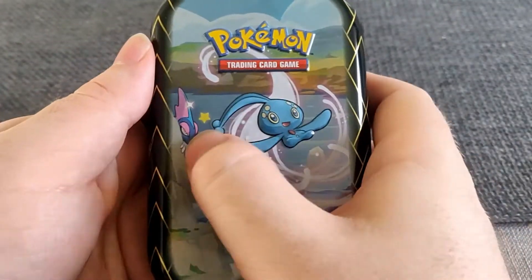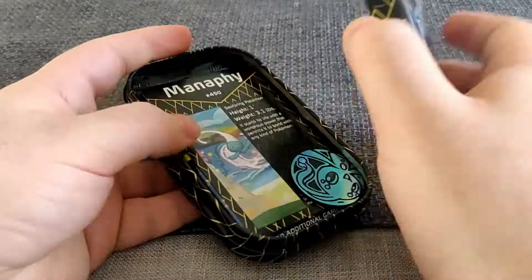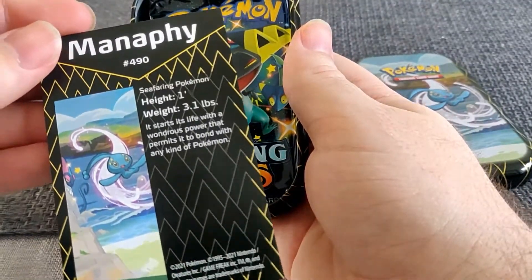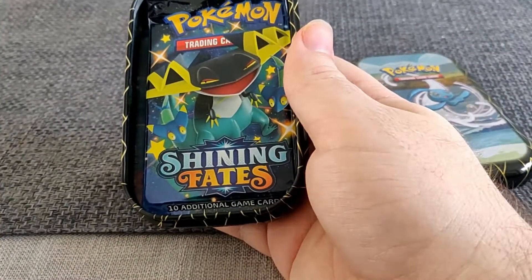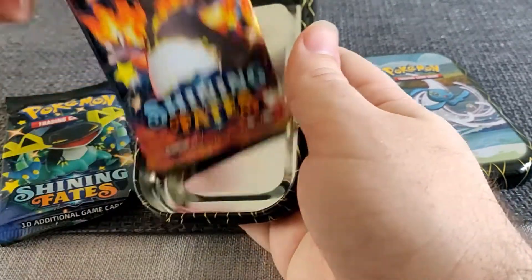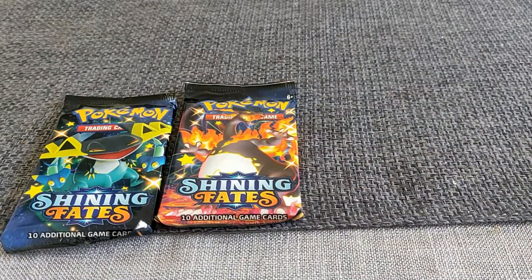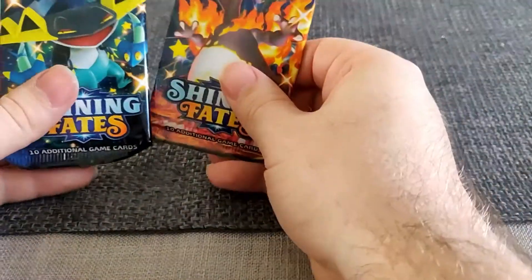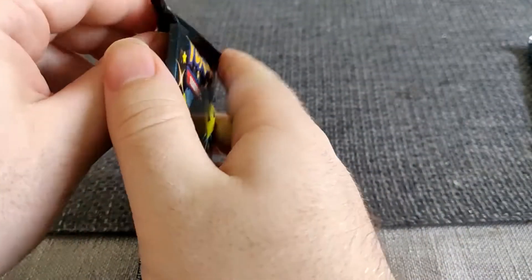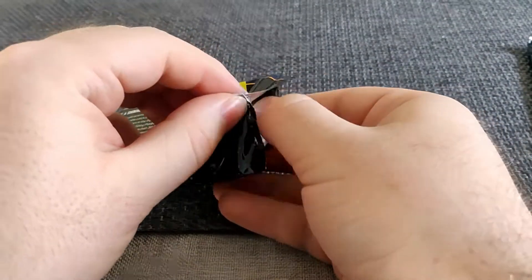Last tin - we've got Manaphy with the shiny Inteleon. And of course another Manaphy coin - we've got four of those now. Manaphy info card with the art on the other side. We've got Dragapult and Charizard packs again - so we got exclusively Dragapult and Charizard packs except that one Corviknight. Can we get one more shiny in these? That would make me happy. It's okay if not though - I think we've done pretty well with what we've pulled so far.